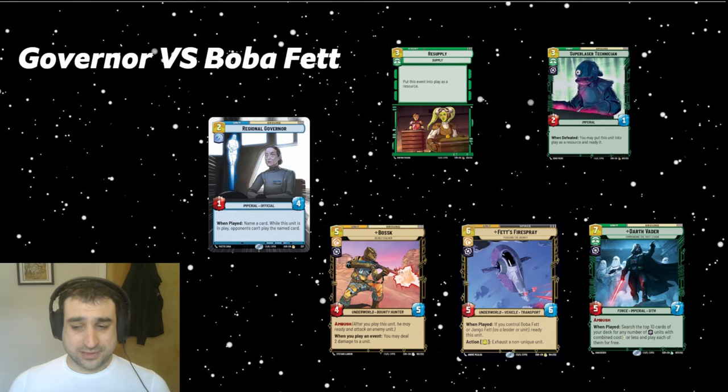The way you need to look at Regional Governor is not so much about guessing what's in your opponent's hand. Just assume they have it all, then pick the one that would bother you the most at any given time. You're not trying to be omniscient — just covering your base from something that would be problematic in the moment.